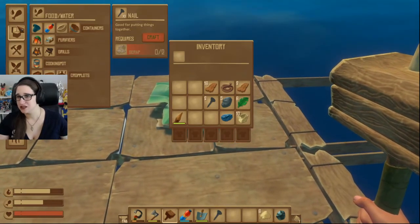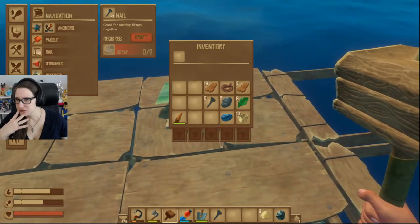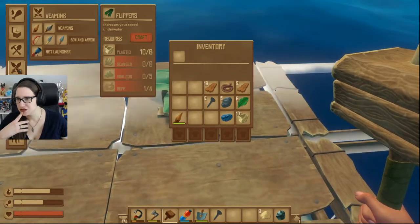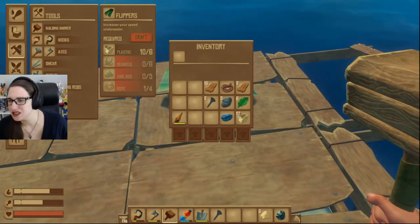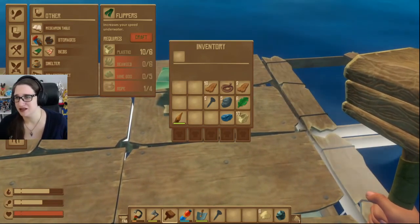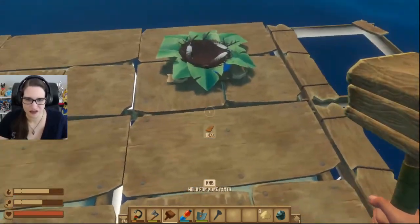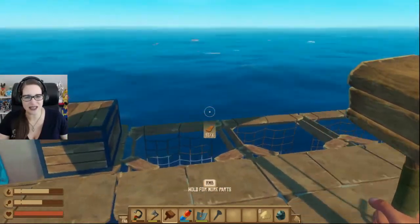Where is he? I need to make flippers. A net launcher? What are you shooting nets at? Now that's what I'm talking about. I can't even find the net now. Or the nest. Whatever. Is that a clam under it? Maybe I've used the clam. So I don't need the clams then.